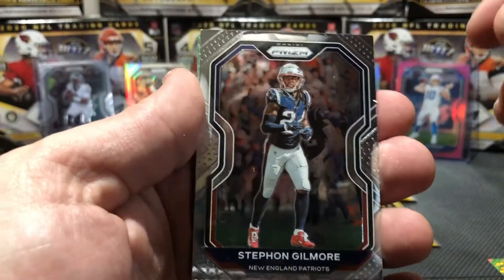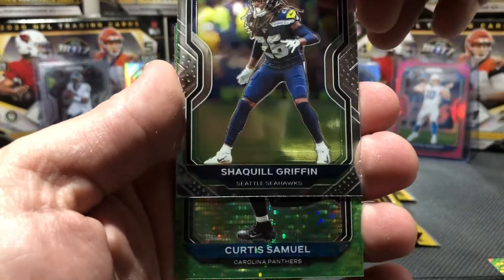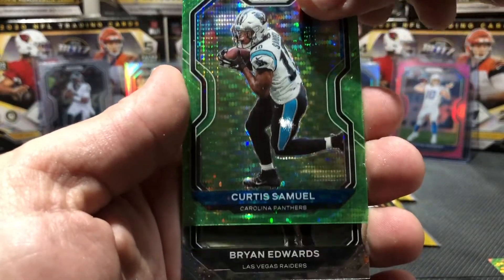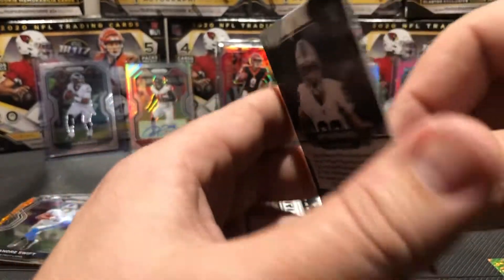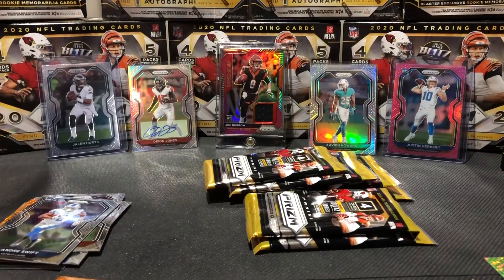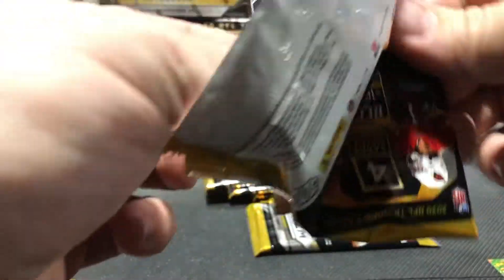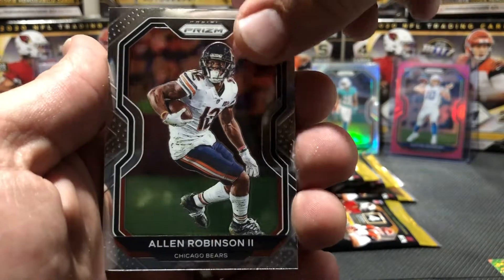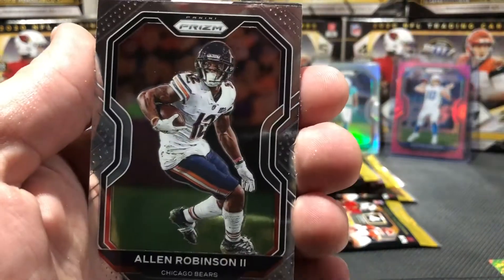We got one of our green pulsars here. Stephon Gilmore, Shaquill Griffin, and a Curtis Samuel. Brian Edwards - the wide receiver for the Raiders; at least it's not in his combine uniform. Laramie Tunsil, Alan Robinson. Oh, we got our auto here! Let's see what we got. And our rookie is Julian Blackman.